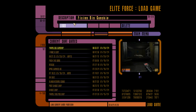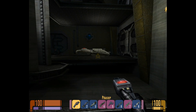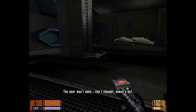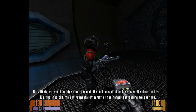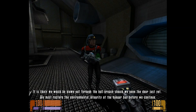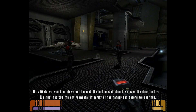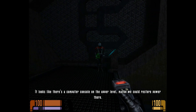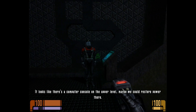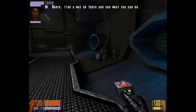In-game: It is likely we would be blown out through the hull breach should we open the door just yet. We must restore the environmental integrity of the hangar bay before we continue. There's a computer console on the upper level — maybe we could restore power there. Mr. Munro, find a way up there and see what you can do.